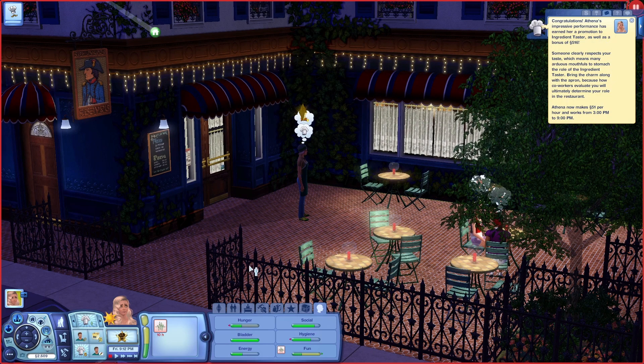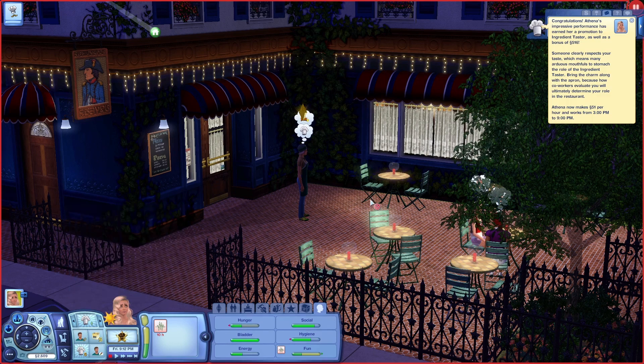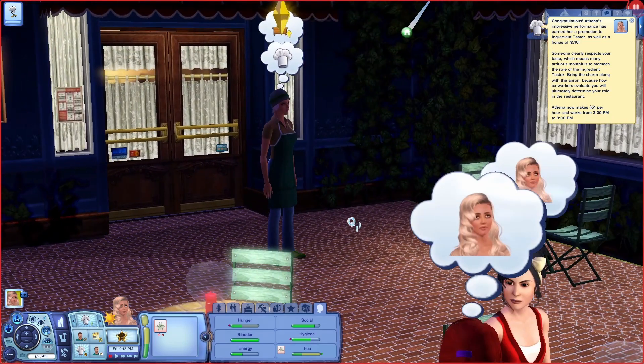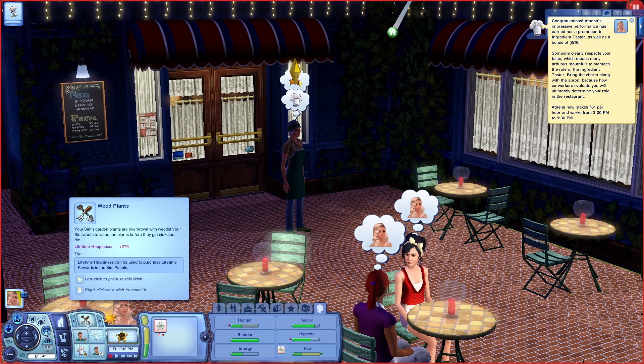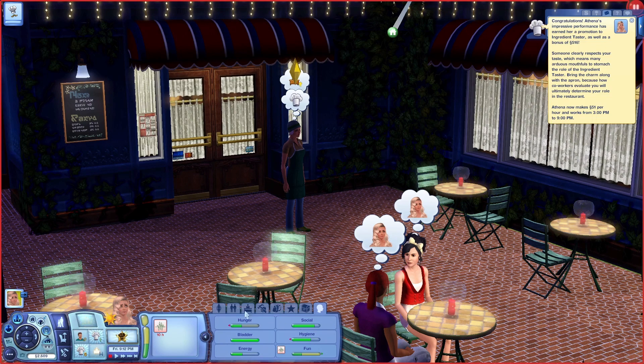She still works from 3 to 9, same hours and days. She rolled the wish to marry Christopher — first she rolled the romance wish, they went steady, and as soon as they kissed she wanted to marry him. She's easily pleased! She wants to improve her cooking, which we've already bought, so I'll swap that out and pop in the improve cooking wish. She also wants to befriend all her co-workers.